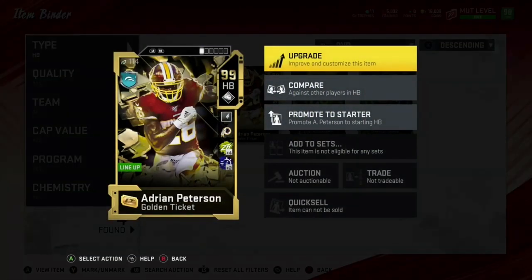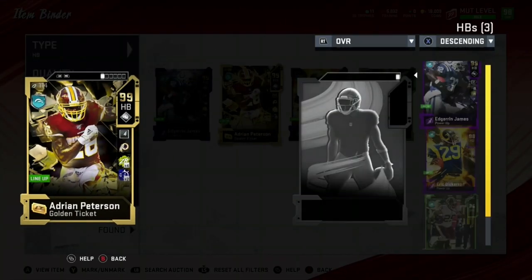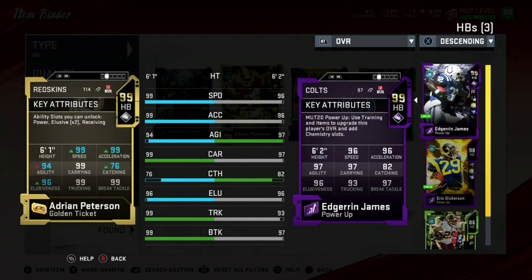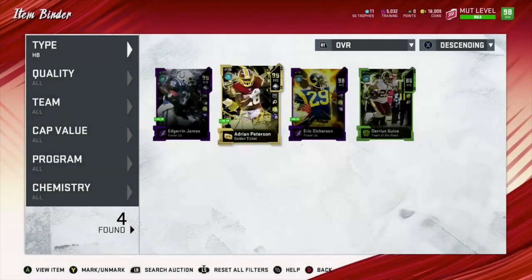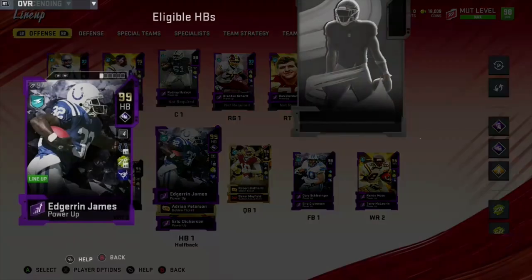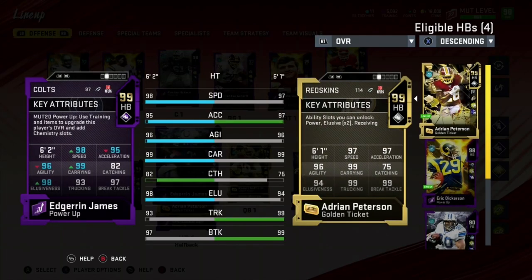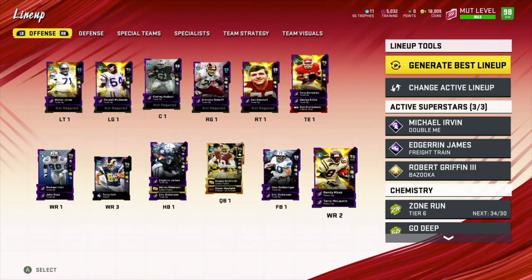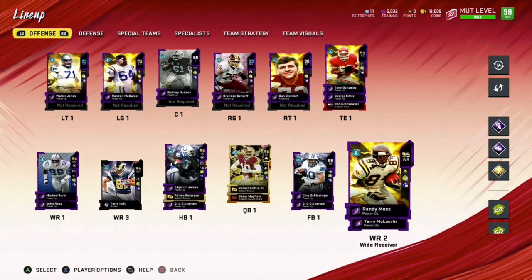Let's compare him to Adrian Peterson, my starter. This is base. James has 96 speed, 96 acceleration, 97 carrying, and 93 trucking. But when he gets added to my team, he will have 98 speed, 95 acceleration, 96 agility, 99 carrying, and 98 elusiveness. I have Brawler on him, and I will be using him as one of my X-factors, so let's get into this game.